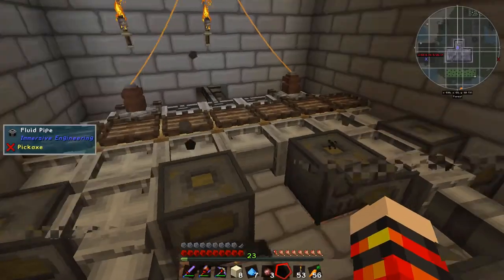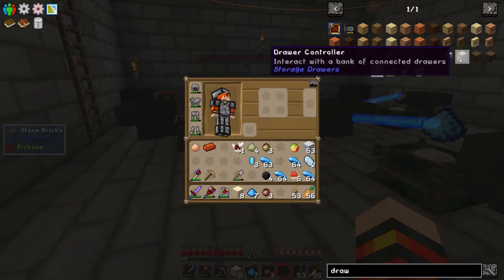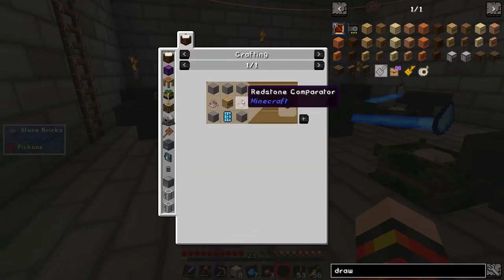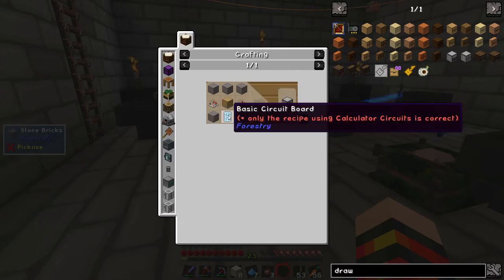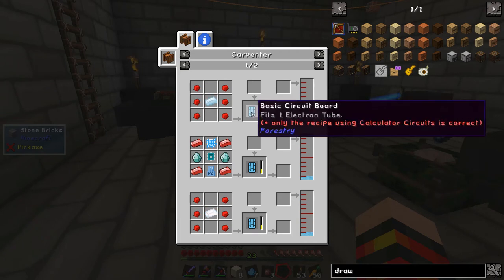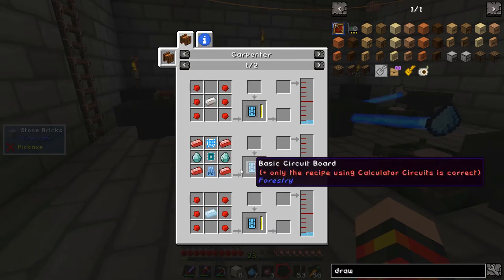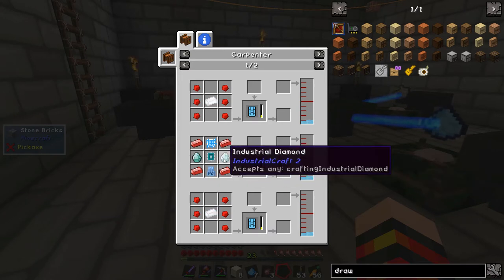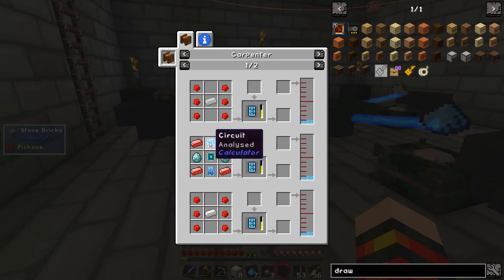We're caning through our oil like no one's business and not really getting very far. But anyway, I want to look at a straw controller now. The general recipe is not too bad apart from when you get to a basic circuit card - the only one I think that is correct is the one that uses the calculator circuit. Which is a bit of a pain - uses two diamonds and redstone ingots. When you get to here these are different types of circuits.